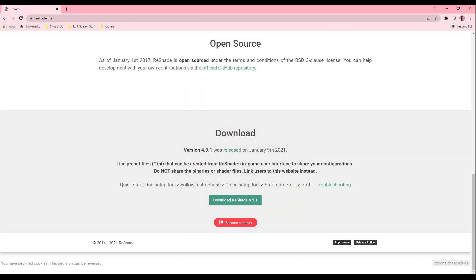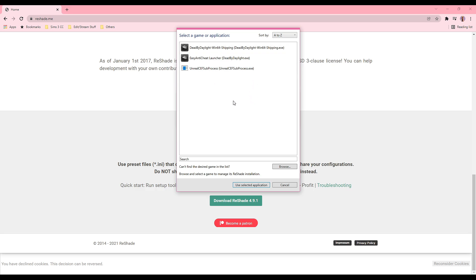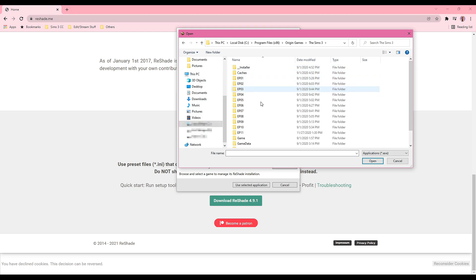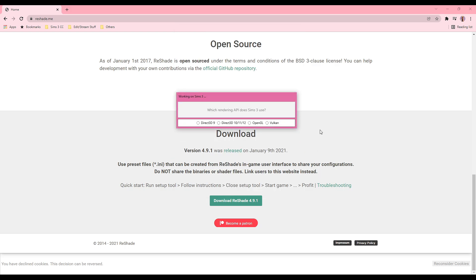Now on to the tutorial. First, go to the website reshade.me and scroll all the way to the bottom and download the most recent reshade version. Once the reshade application is downloaded onto your computer, click Select a Game. You're probably not going to see The Sims 3 pop up in the list, so click Browse. Go into your local disk, then Program Files (x86). I play The Sims 3 on Origin, so it may be different if you play on Steam. Go to Origin Games, The Sims 3, then Game Bin, and click Open on ts3.exe.